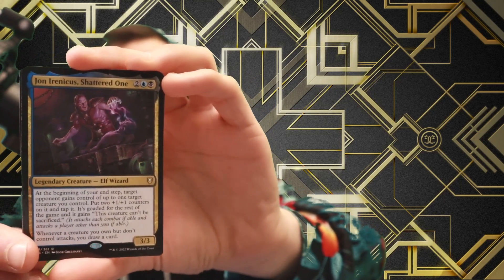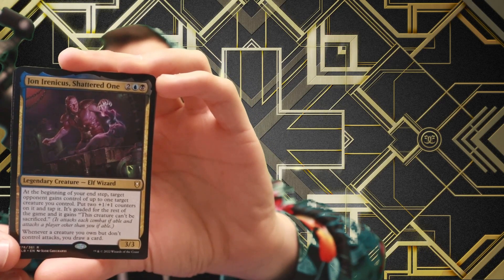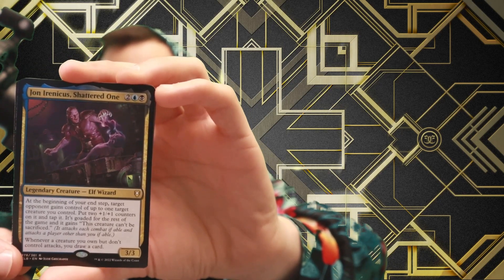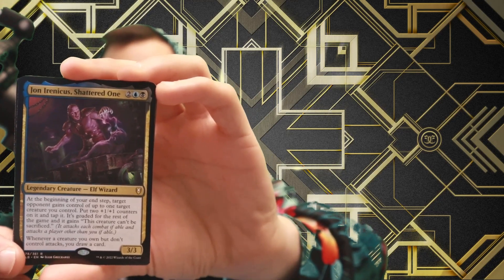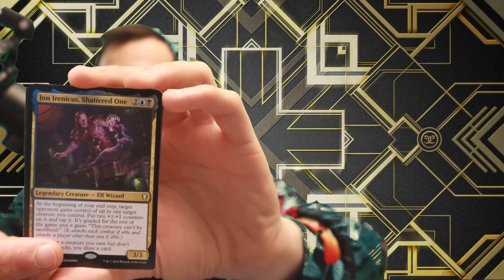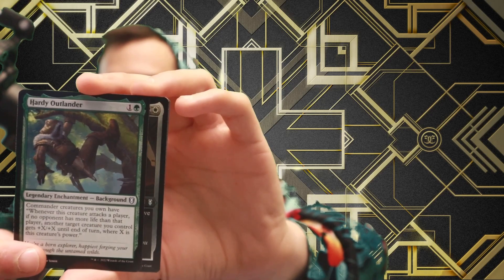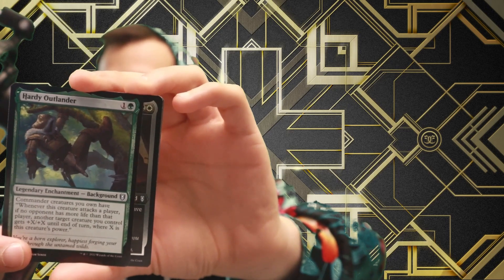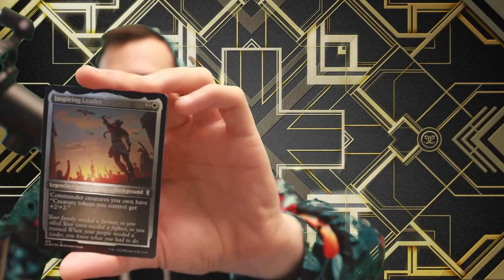The Shattered One for four — a 3/3 elf wizard. At the beginning of your end step, target opponent gains control of up to one target creature you control. Put two plus one, plus one counters on it and tap it. It is goaded for the rest of the game and gains this creature can't be sacrificed. And whenever a creature you own but don't control attacks, draw a card. Now that is incredibly interesting. Party Outlier: Commander creatures you control have, whenever this creature attacks and a player has more life than an opponent, another target creature gets plus X, plus X until end of turn where X is that creature's power. That's fine — it's an enchantment.